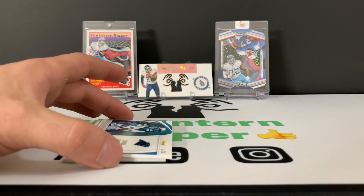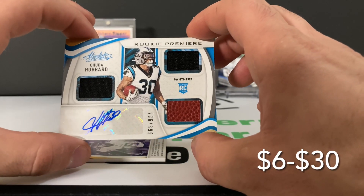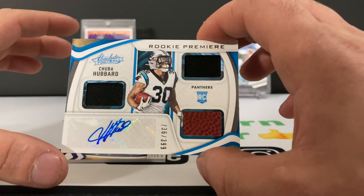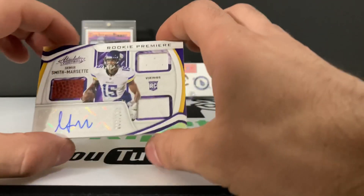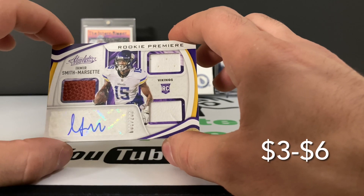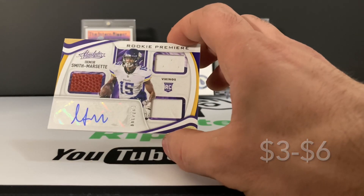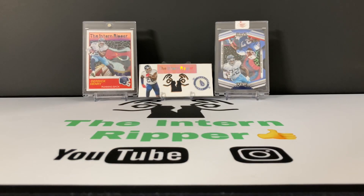Chuba Hubbard is the RPA — very nice, with the football too! That is out of 399. Very cool. And we got two — Imir Smith-Marsette, out of 399 as well. Two RPAs, man! That is crazy. I don't know if it was a hot box or whatever, maybe I should have bought the whole box. Wow, that's crazy — very cool!